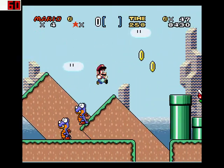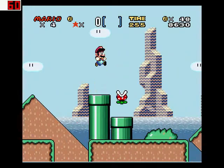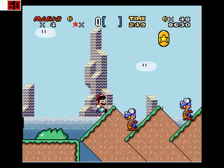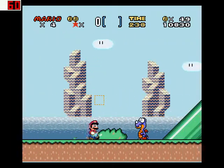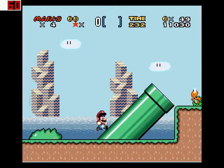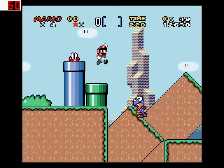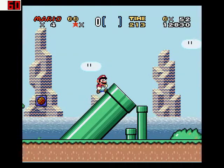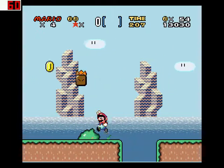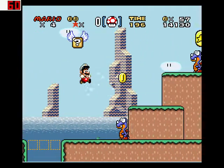I found the same exact pit again. That pipe still doesn't look great — it's kind of clipping off the cliff. It's not really a hard fix, so it should probably be fixed. I know it's not a hard fix because I've used Lunar Magic before, which I'm assuming is what he used to make this. You can find three star coins in every level — if you manage to get them all you get an extra life.